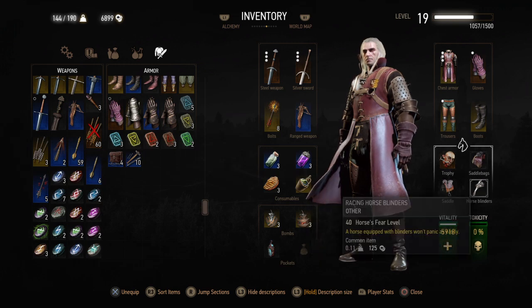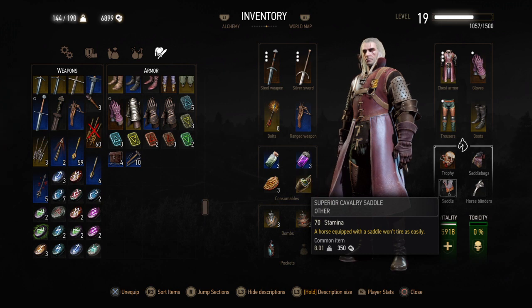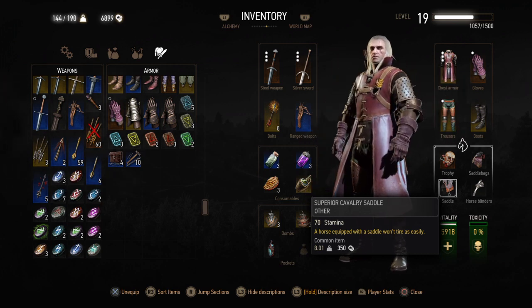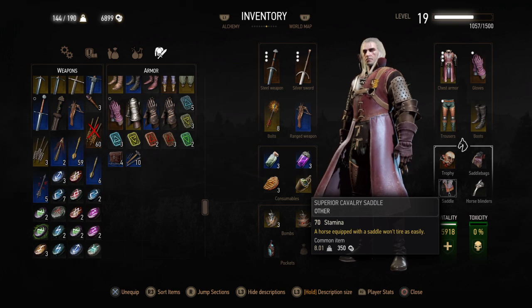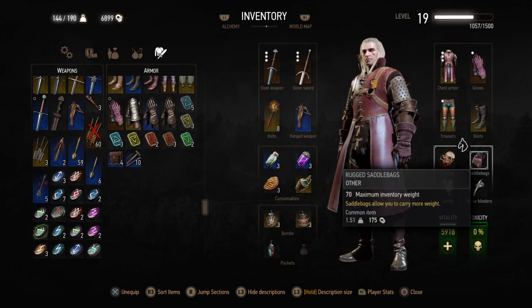And these four sockets here — let me give you one example. The saddle: the Superior Cavalry Saddle is used for increasing the stamina of the horse you are riding, so your horse doesn't tire out that easily. It has 70 stamina — initially I had 20 or 30, then in the middle I had 50, now I have 70. Then you have saddlebags, which are for increasing the maximum inventory weight — initially I had 150, now I have 190, as you can see in the top left hand corner.